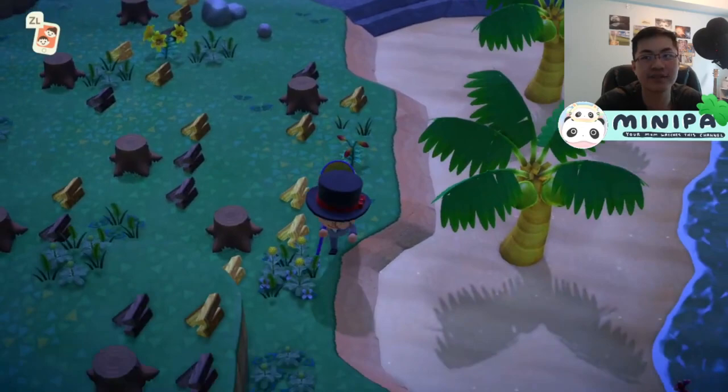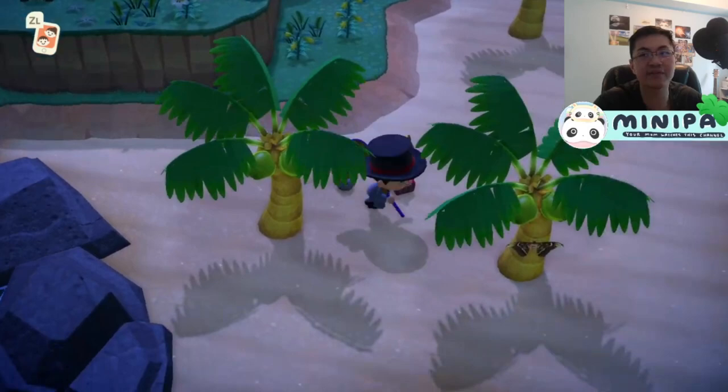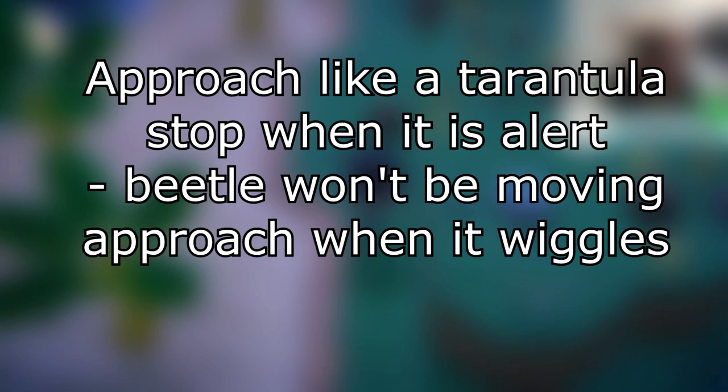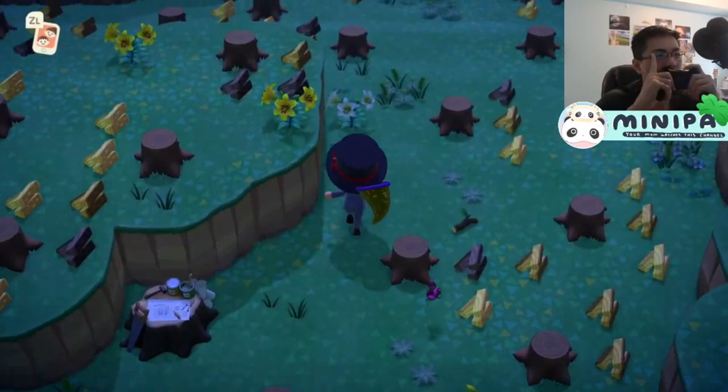The last thing I want to cover is approach. While for most beetles you can slow walk up to them and get them pretty easily, I recommend taking a slower approach similar to tarantulas. This means to stop when the beetle is alert, which can be seen when it is not moving, and only move in when it's relaxed, which can be seen when it is wiggling on the tree. Once you do this, just swing your net, and you'll have your Critipedia filled in no time.